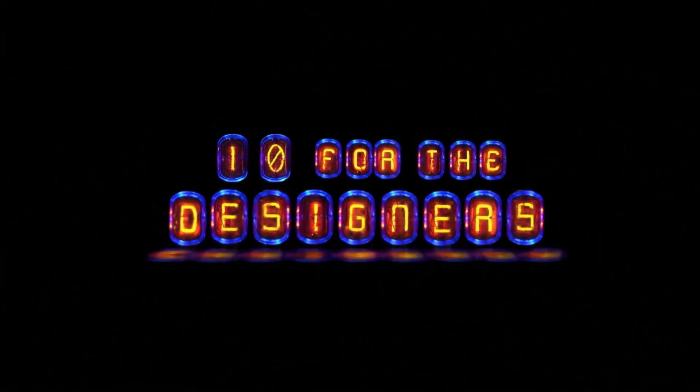Instead of 10 for the Chairman, this week we had episode 6 of 10 for the Designers, so we'll go through some of the information garnered from that. We got given a few of the vital statistics for the Xian Scout. It's going to have at least two size 3 lasers, maybe an extra two size 2s as well, one medium shield, and between two to four power plants.